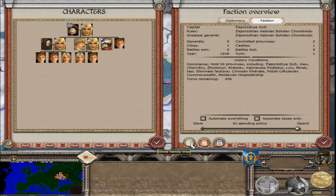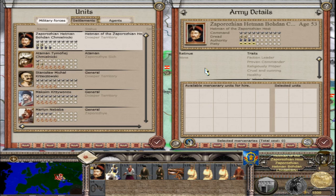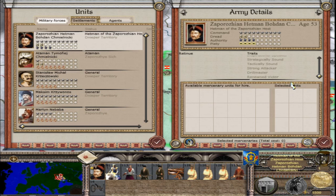In the family tree, Hetman Bohdan is the family leader and Ataman Timofeiv Khmelnytsky is below him. Bohdan Khmelnytsky has a full command of 10 stars, 2 dread, 4 authority, and 4 piety. His incredible traits: proven commander, religiously proper, cruel and cunning, healthy, loathes poles, masterful marksman, infantry master, born to command, politically wise, inspirational speaker, strategically sound, tactically sound, strong attacker, drill master, and renowned victor. The only thing missing from his traits would be to be Alexander the Great.